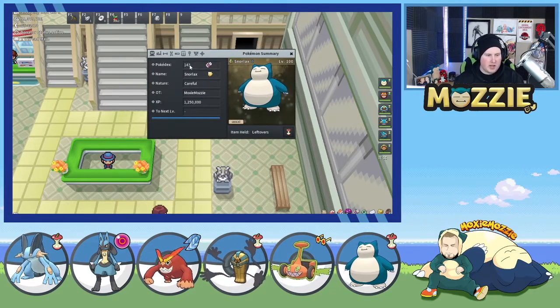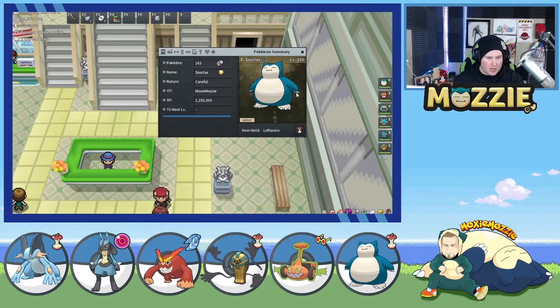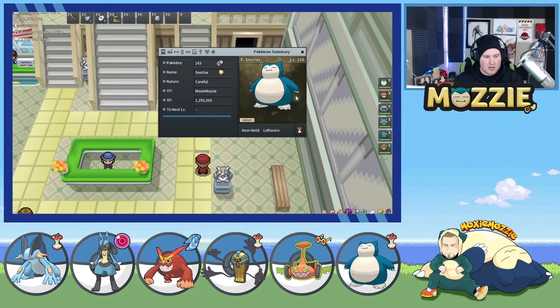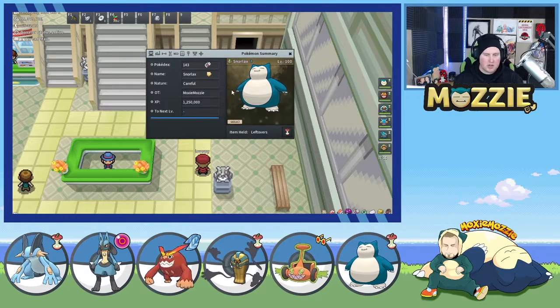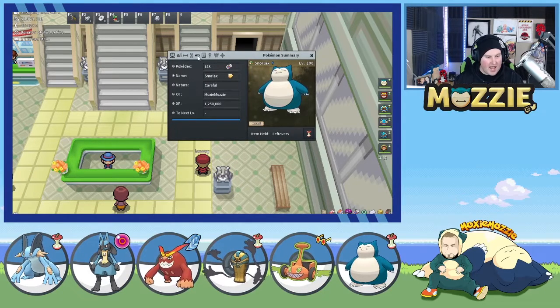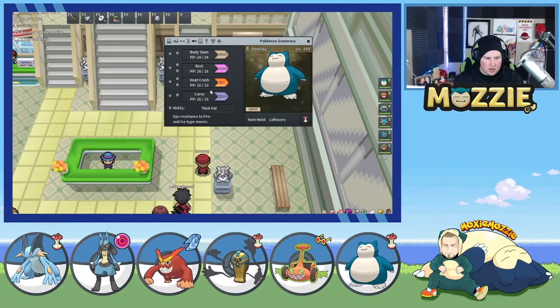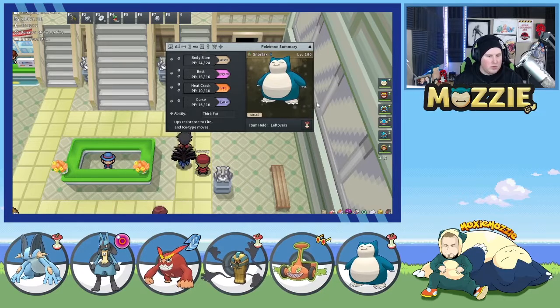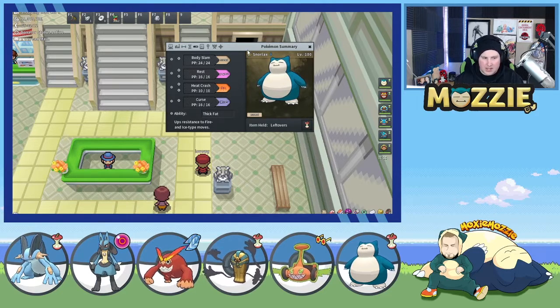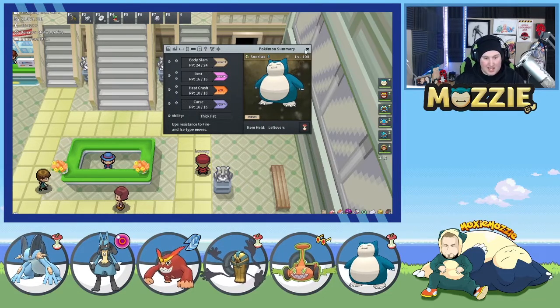Its weaknesses: any Fighting-type move that touches it takes way too much damage, unless it's like Lucario using Aura Sphere — that's not as bad. So you don't want to take any Fighting-type moves. If they swap in something faster than this, unless you have six Curses, you're not going to be tanking a Close Combat, Drain Punch, or Mach Punch. Also, anything faster with Taunt or Haze — Taunt stops you from Cursing and using Rest, and Haze negates all your Curses. Those three things are your main things to look out for. If someone uses Will-O-Wisp, your Rest takes that burn away. If they Toxic you, same thing — you can Rest it away. This is a pretty common set, so a lot of people will expect it and know how to play around it.